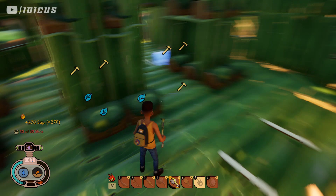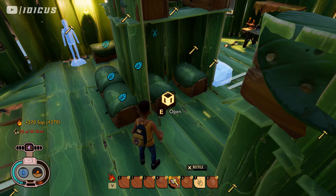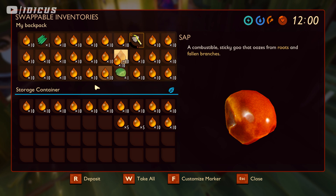With the first glitch, there is a way you can accidentally make an item that stays in your inventory forever and cannot be dropped or deleted.